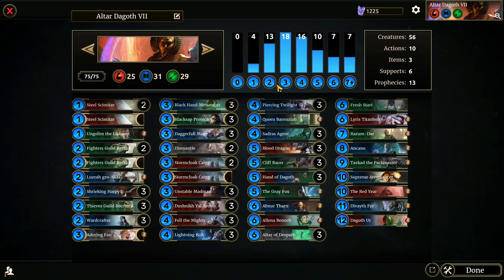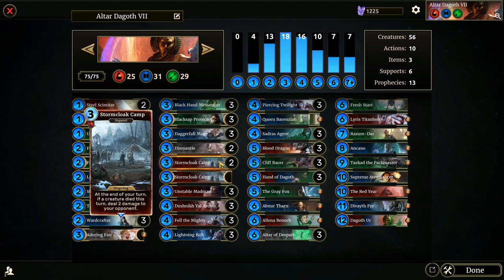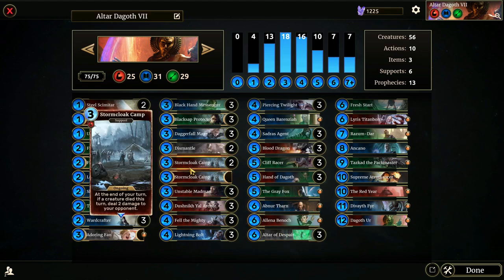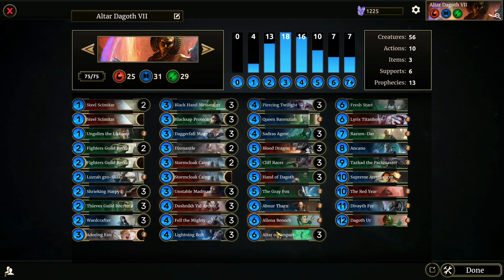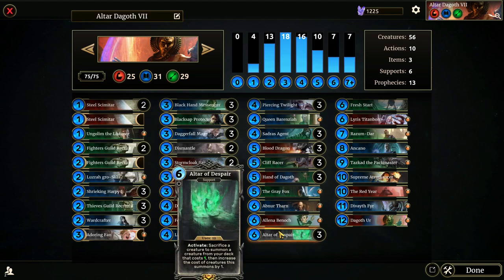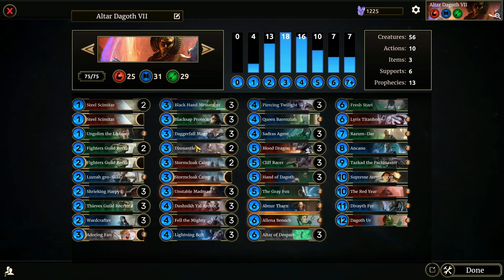The main synergy I want to talk about is Stormcloak Camp. At the end of your turn, if a creature died this turn, deal two damage to your opponent — this can be a friendly or enemy creature. Since we'll be sacrificing our own creatures with Altar of Despair, that will proc our Stormcloak Camps, dealing a bunch of damage in reach to our opponent. These two supports are good by themselves but amazing together, and force your opponent to choose which is the bigger threat to remove first.